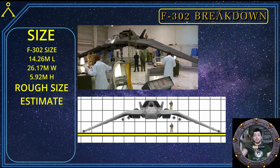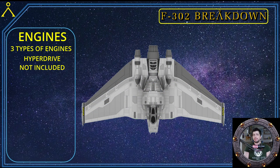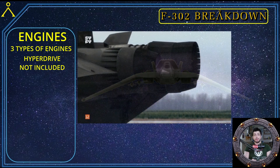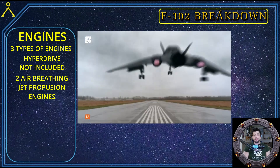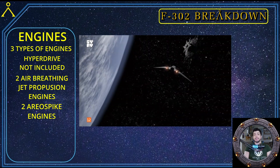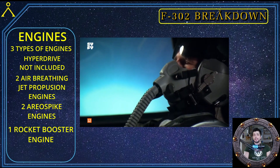Now let's go over the F-302's engines. The F-302 has three types of engines — four if you include the hyperdrive, but that's not included for the full service F-302 as we never see it used after the mission against Anubis's super weapon. The three engine types are: two air-breathing jet propulsion engines for in-atmospheric flight, two aerospike engines for higher altitude and space flight, and lastly a single rocket booster that gives the F-302 enough thrust and speed to enter orbit.